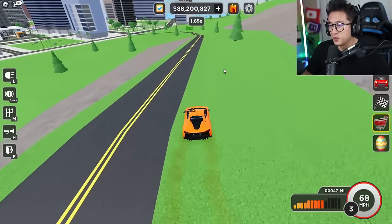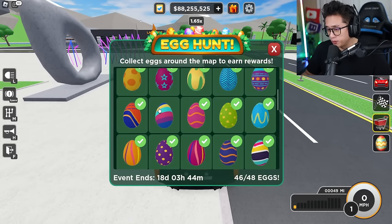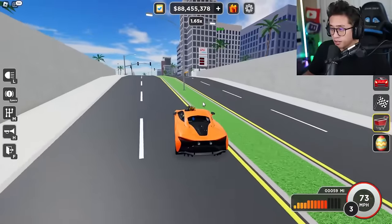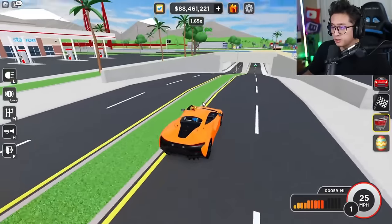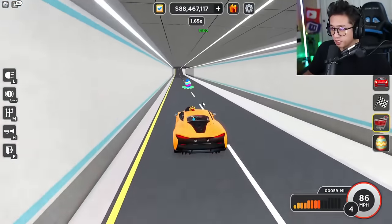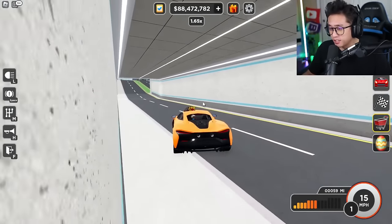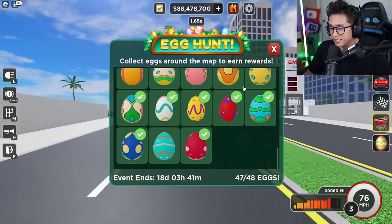We need two more — a rainbow stripe egg and a blue with orange stripe egg. There's a gas station up ahead, but before you get there, make sure you don't miss the tunnel — the rainbow striped egg is right down in there. We kept taking the other tunnel and missing it. Now we just need one more to complete the hunt.